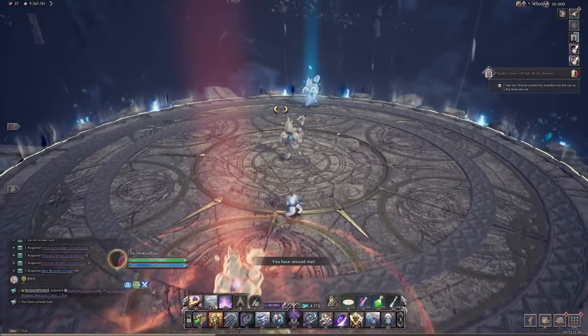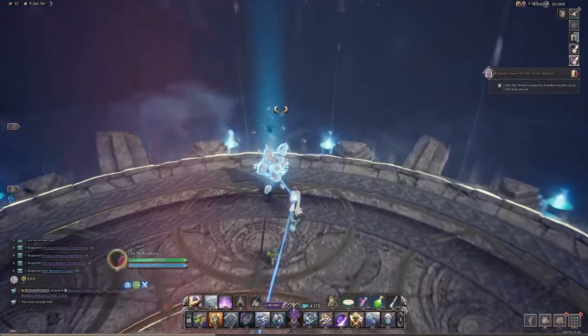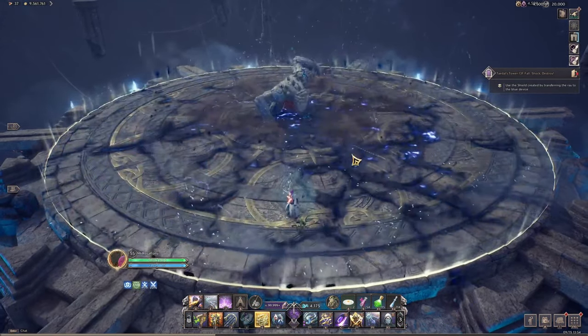You start the fight by stepping into the circle at the right and then dragging the beam across the pillars. At the end you will receive a shield that makes you immune to the boss's next giga jump attack.